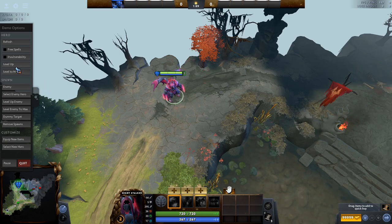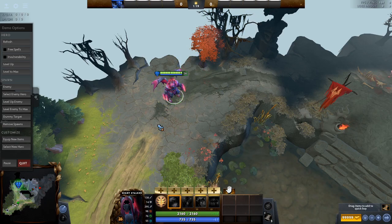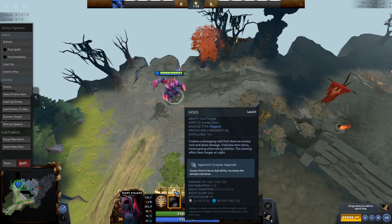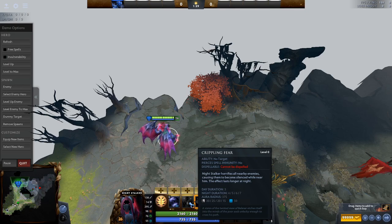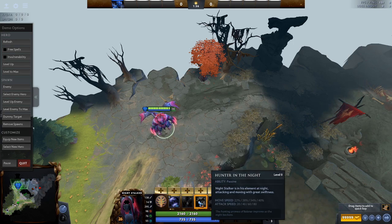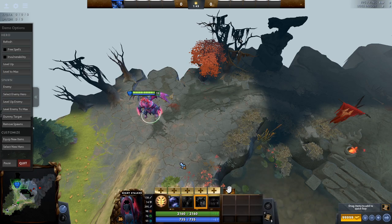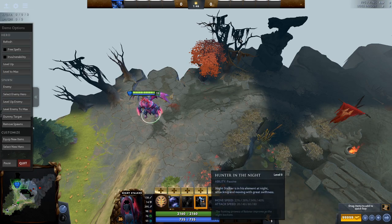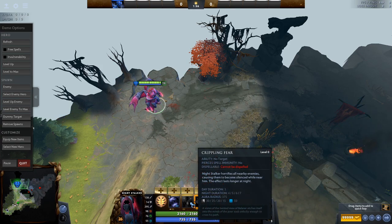As a Night Stalker, the way you want to level up this character: level 1, you want to level up Void 100% of the time. That is because your silence is super bad level 1 — it's like a 3-second silence that does not do anything at all. You have a movement speed ability which does not work in the daytime, obviously. This is probably one of the worst passives to get level 1 because it does not do anything until nighttime hits. Some people don't even level it until the 5-minute mark, but silence is just worse, so you just level it anyway.